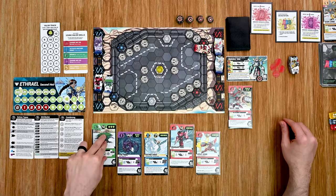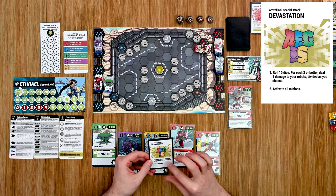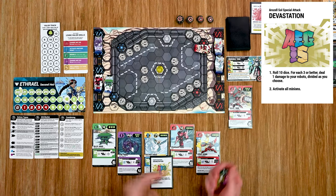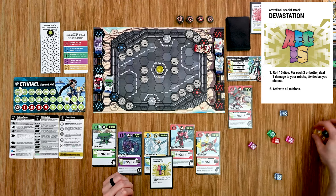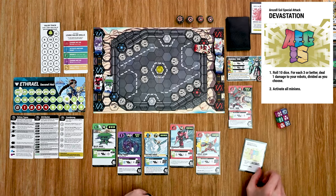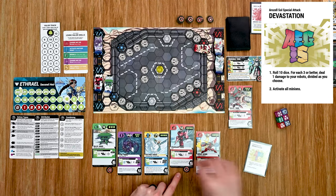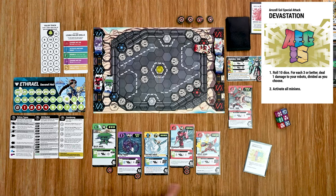It moves back to the boss who handles his devastation attack, rolling 10 dice — for every three or better he deals one damage to my robots. I got six hits that I have to distribute among my robots. I'll take three on green, one on red, two on red, and one on purple — six total. That takes care of that.